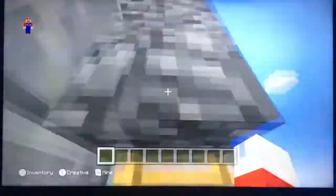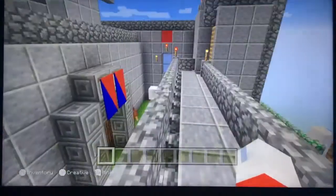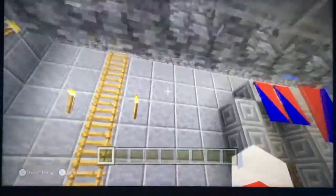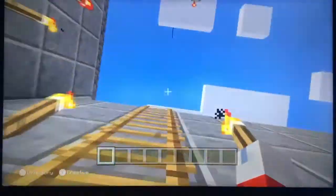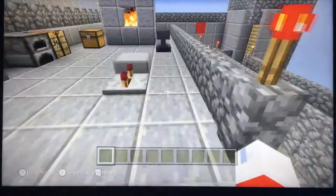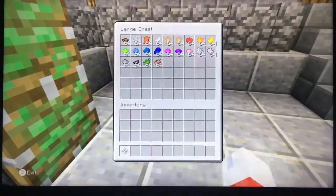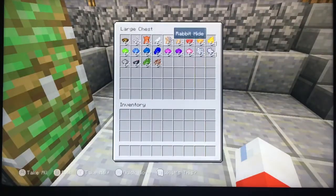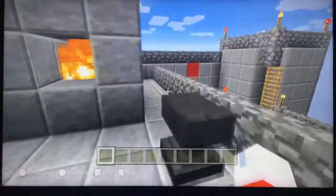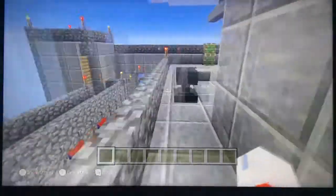Before I go any further, go up here — just pretty much the rocket area — and go up to here, up to the secret area. These here, we have this chest full of all this stuff. We have a spot for all of that stuff, and then behind that, we have nothing.